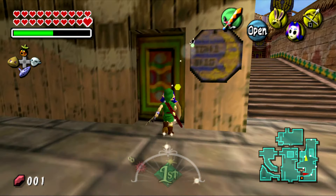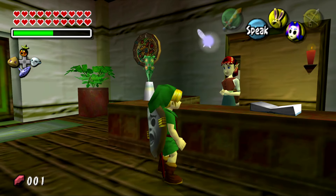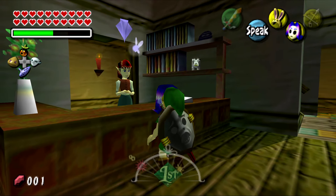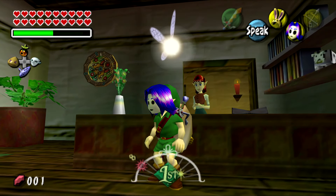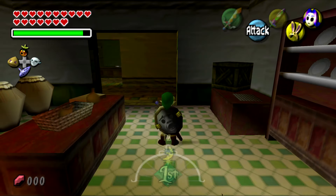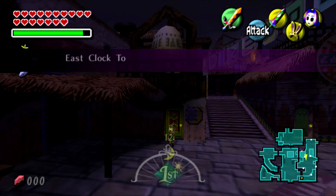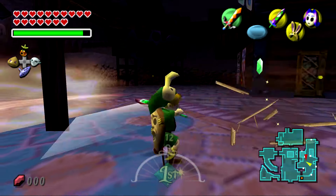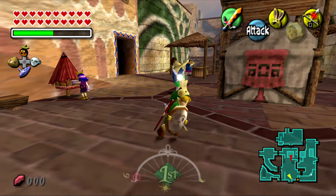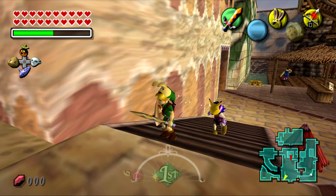If you stay inside the Stockpot Inn around 2pm on the first day, you can see Anju receive a letter from Kafei via the postman. She tells you to meet her in the kitchen at midnight. She asks you to deliver a letter for her because she's too scared to walk it to the mailbox herself. You must put it in the mailbox by 9 o'clock. If you follow the man with purple hair similar to Kafei's description on day one, he goes into the laundry pool and hides behind the curiosity shop. If you wait outside until about 3:30 on the second day, you'll see him receive the letter — and he leaves his door unlocked, letting you wait inside his house.